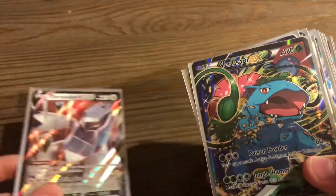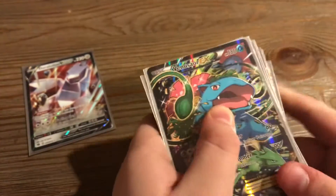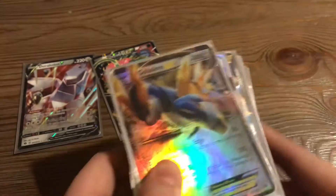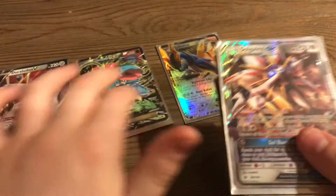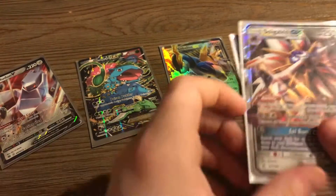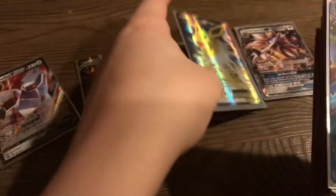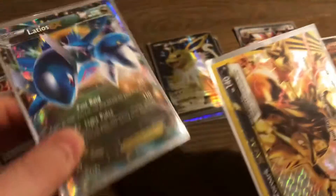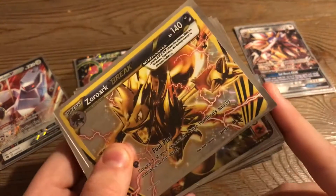So, Duraludon — I just pulled that. A Venusaur, I think this is a rare, but it's a pretty cool card. I was happy when I got that. Cobalion EX. Solgaleo GX. Jiltion EX. Latios EX.